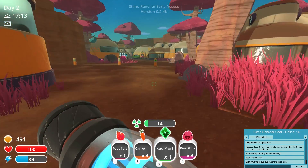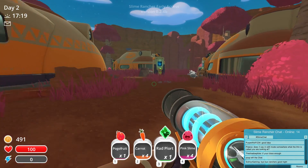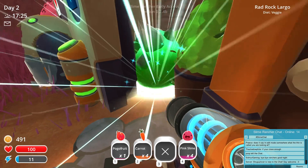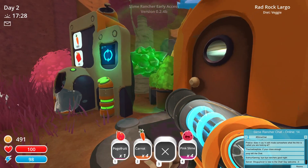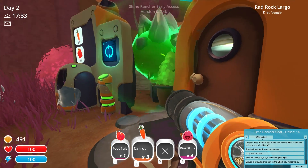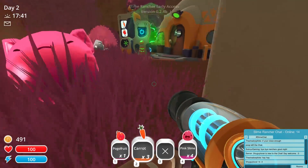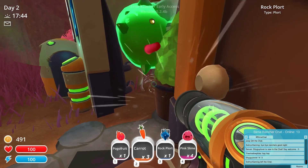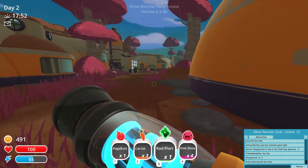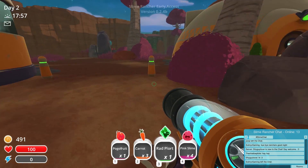Let's go see what it looks like when you combine a rad with another slime we haven't seen yet. I've already seen what a tabby rad slime looks like — I want to do a rock slime. Oh my god, those look so cool! I was wrong, guys — there is a cooler type of slime that exists. Let's feed him. They look so cool, I can't wait to see what all the largos look like. Solomir did a great job on this world for sure.